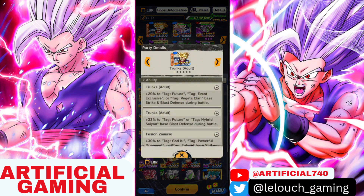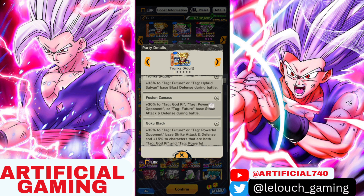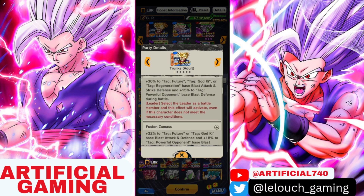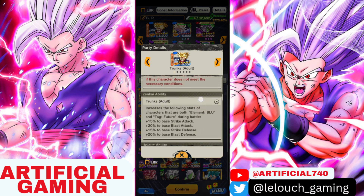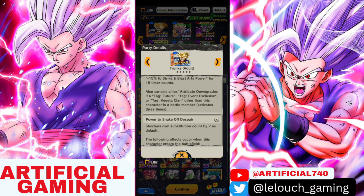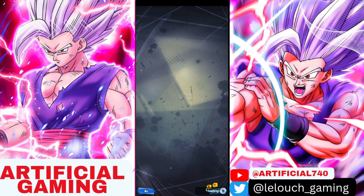In terms of Z-abilities, we get 29% to tag Future for strike and blast, another 33% for Hybrid or Future blast, another 30% for Future strike attack and defense, and another 32% for Future. Most of it is giving us attack and defense for strikes and blasts. For Zenkai abilities, it's Zenkai ability level one for Trunks and the Zenkai ability from Zamasu, giving a little more strike attack and defense.